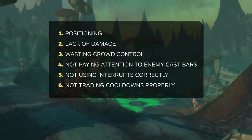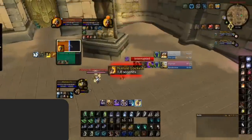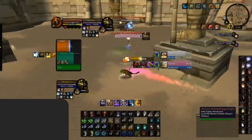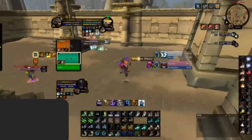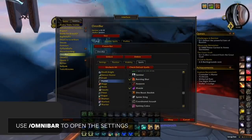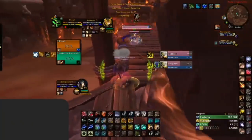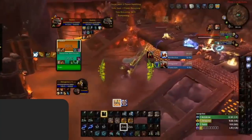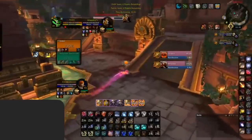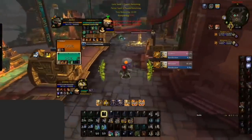Another very common mistake is the misusage of major cooldowns. Starting with defensives — aligning your defensive cooldowns with enemy setups or offensive cooldowns is extremely important. Failing to do so will result in overlaps or taking way more damage than necessary. We highly recommend the Omnibar add-on to keep track of which cooldowns the enemy team has available. If you're facing a Retribution Paladin who uses Avenging Wrath, it is completely fine to respect those cooldowns and line up a defensive cooldown with a similar one. If a Ret stuns you and pops wings and your healer can't dispel you, just use the defensive. Don't try to be greedy — this will almost always backfire.